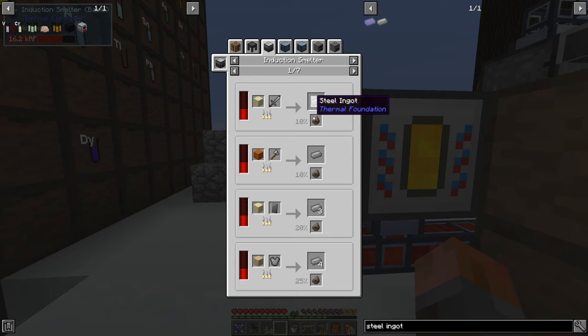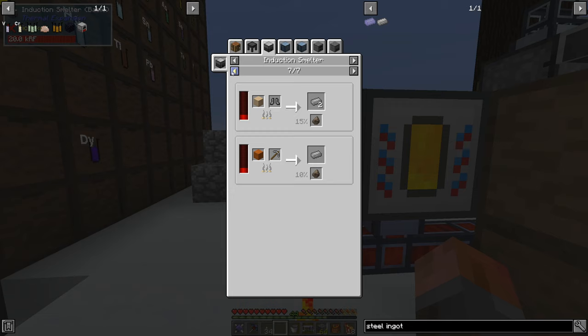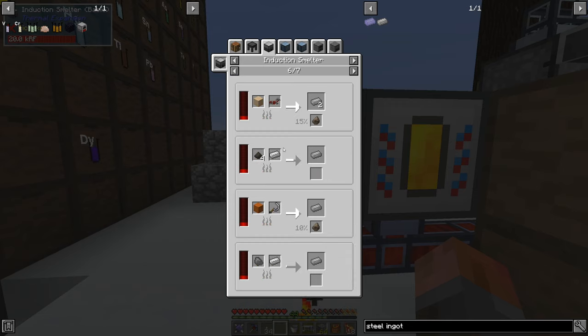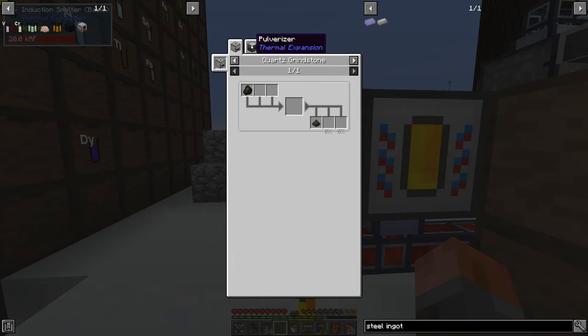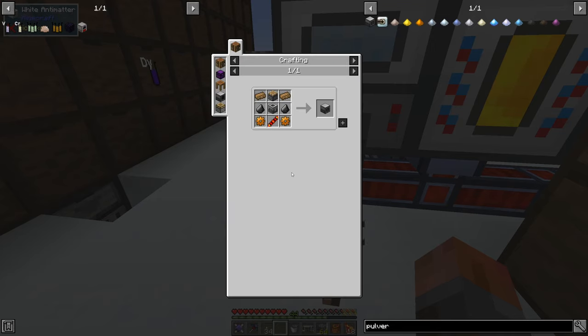Steel in the induction smelter is just going to be iron and pulverized coal — or pulverized charcoal, or probably pulverized coal as well, but charcoal certainly. That's going to need one more thing: we're going to need to build the pulverizer stuff. We could use a quartz grindstone, but I don't fancy that — so I actually want a pulverizer. That's one of the other quests, handily enough. What are we missing there?